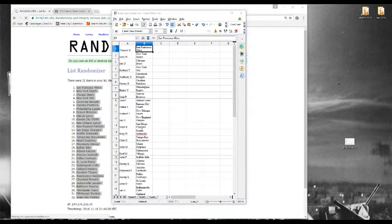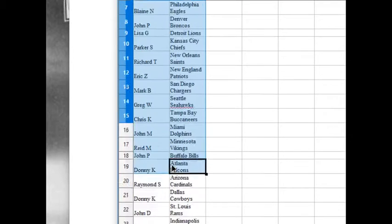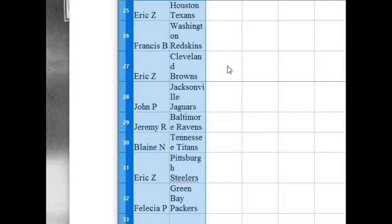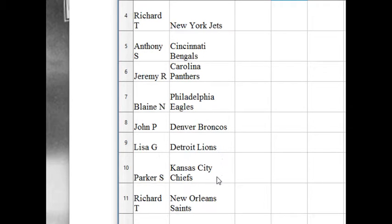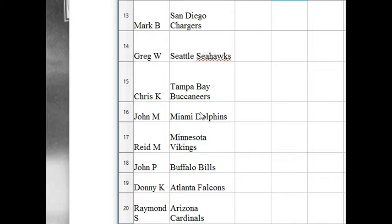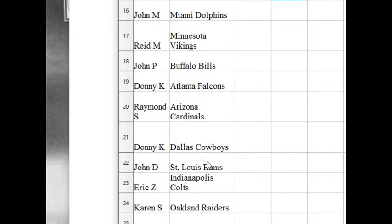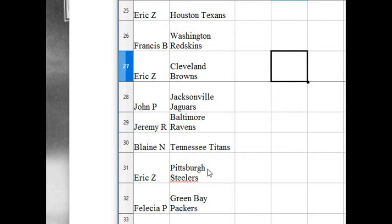Team assignments: Thomas D. has the Niners, Josh W. the Giants, Eric Z. the Bears, Richard T. the Jets, Anthony S. the Bengals, Jeremy R. the Panthers, Blaine N. the Eagles, John P. the Broncos, Lisa G. the Lions, Parker S. the Chiefs, Richard T. the Saints, Eric Z. the Pats, Mark B. the Chargers, Greg W. the Seahawks, Chris K. the Bucs, John M. the Dolphins, Reed M. the Vikings, John P. the Bills, Donnie K. the Cowboys, John D. the Rams, Eric Z. the Colts, Karen S. the Raiders, Eric Z. the Texans, Francis B. the Redskins, Eric Z. the Browns, John P. the Jags, Jeremy R. the Ravens, Blaine N. the Titans, Eric Z. the Steelers, and Felicia P. the Packers.